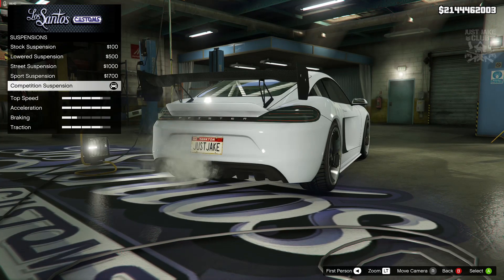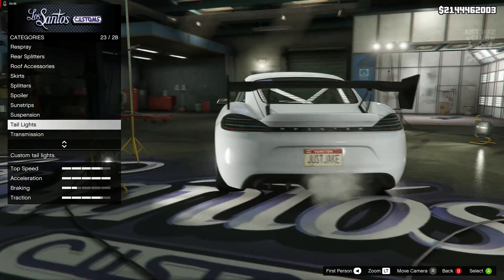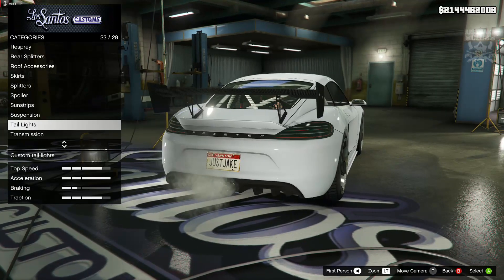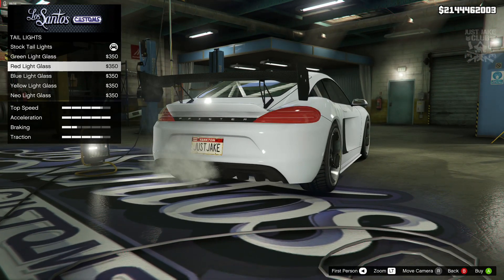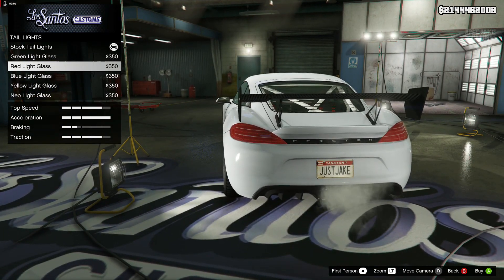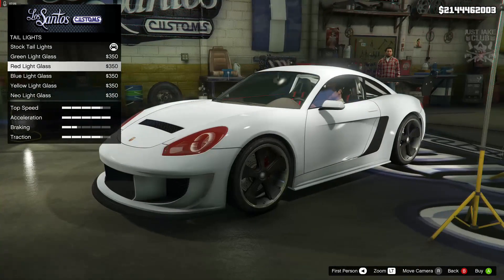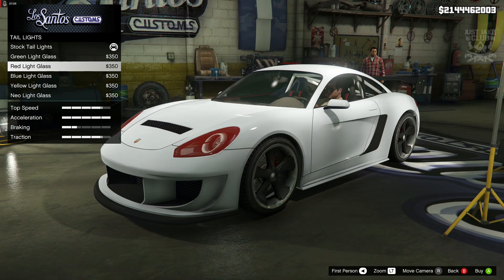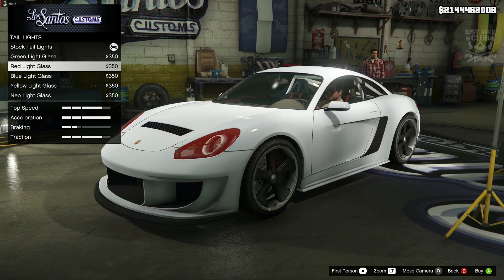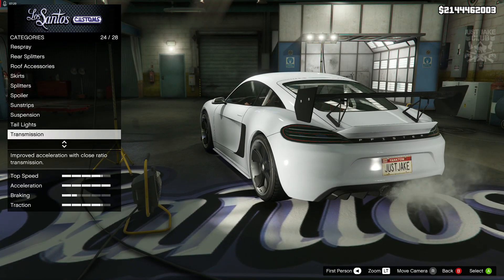We then purchased the competition suspension. For the tail lights I was really disappointed, because as you can see these are predominantly black tail lights. When I saw a red option I thought we could get a red tail light in, which looked awesome — the tail lights from the movie are red and I thought it was perfect. But when I purchased them it changed the front lights as well, which was really annoying. So because of that I've had to keep them stock. It's a little bit disappointing, but anyway we move on.